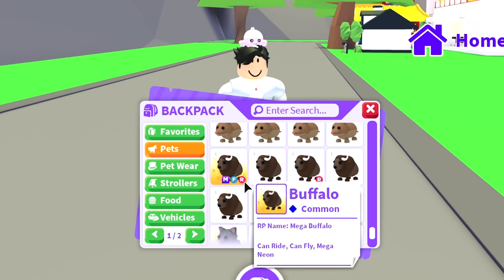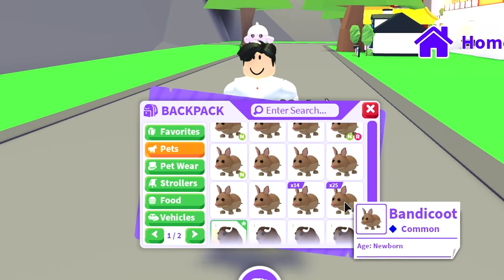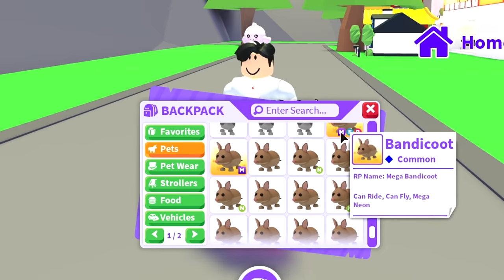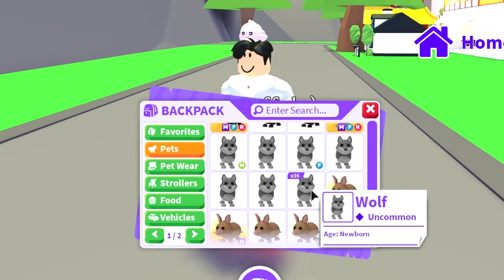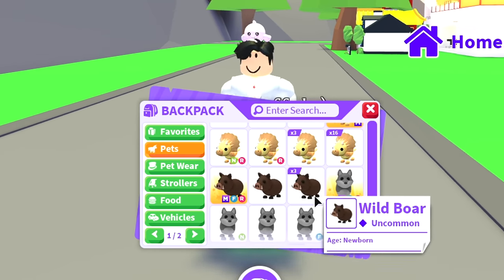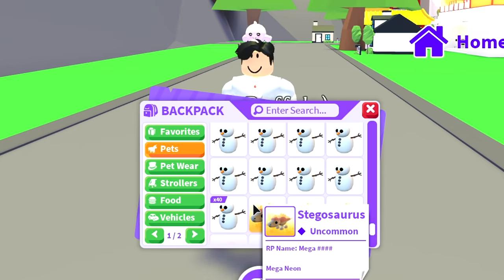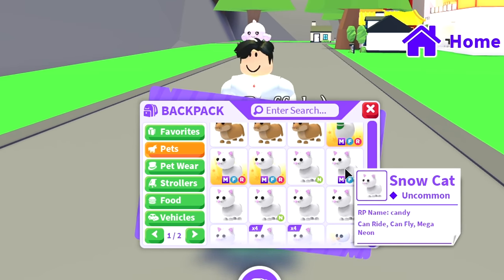We have some cats, a mega cat, and the mega buffalo — pretty common but pretty cool. Then we have like 50 bandicoots, neon bandicoots, and two mega neon bandicoots. We have wolves from Christmas eggs, a neon wolf, and the mega wolf. We have some wild boars — I recently got the mega wild boar, which I'm pretty happy about. We also have a mega triceratops, a mega stegosaurus.